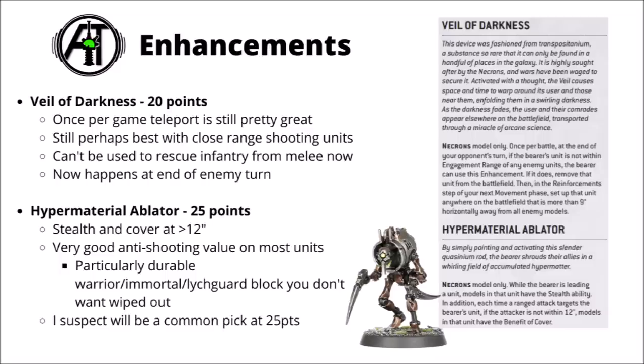We've got the Hyper Material Ablator at 25 points — a pretty massive durability increase. Stealth for the unit in general, plus you always get the benefit of cover if you're greater than 12 inches away. Between the two it's just an enormous durability increase against long-range firepower. You could even give it to a Technomancer for a 5+ feel no pain on the squad as well. Necrons really want to double down on making units excessively durable so they survive to reanimate, potentially multiple times, and this looks like an excellent way to stack far more durability on one unit. Seems very, very powerful.